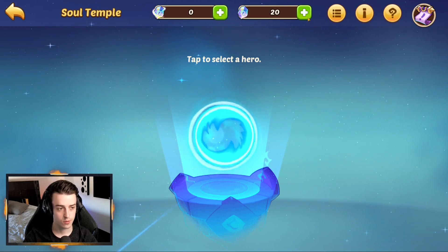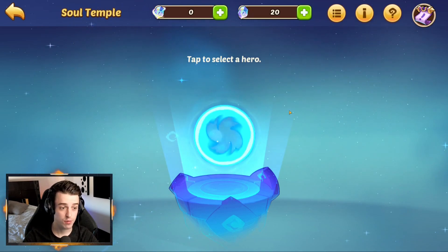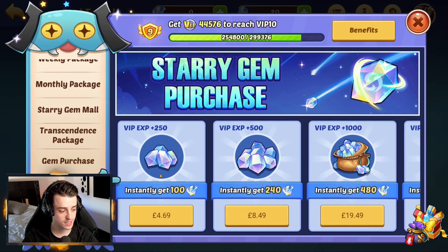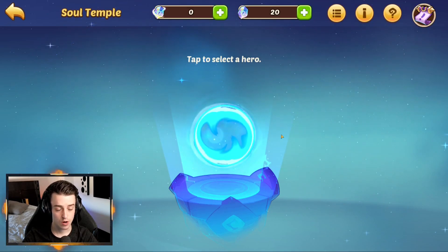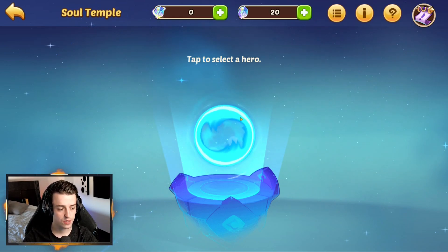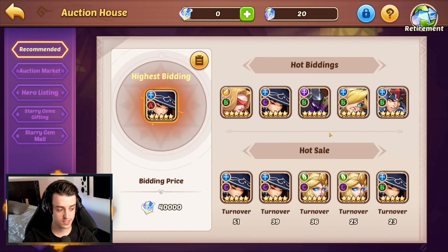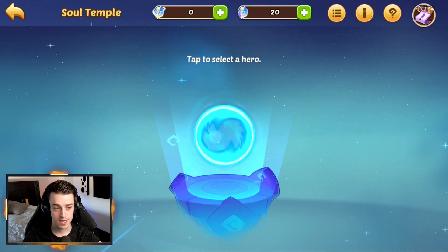By going into the Soul Temple, 100 Starry Gems will rank up a hero. That ranking costs you five bucks to do — four bucks if you buy in bulk, but let's say five bucks. That five bucks could become a really, really valuable hero, which you can then sell on the auction market, just as happened here, and that can sell for — in this case right here — $1,600. That is gambling. That is allowing you to turn an amount of money into a larger amount of money with significant risk, because you can also go to the Soul Temple and get something rubbish.